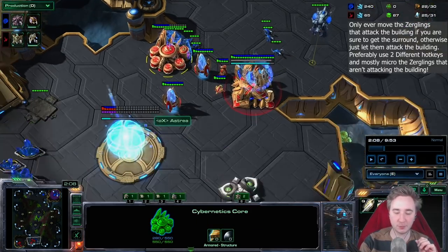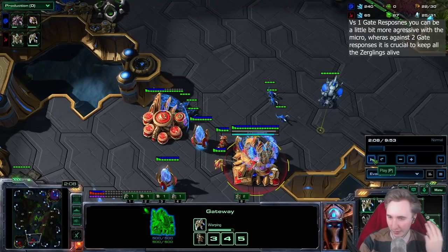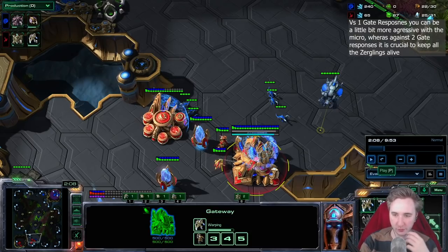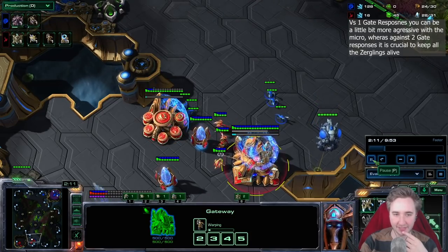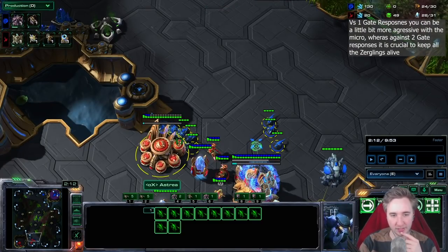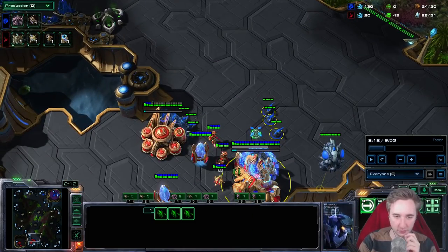I think the best way for you guys is to 12-pool very passively. This is a one-gate response, so usually you're going to be able to deal damage, especially on one of the three maps I mentioned — Drummond's side is also decent. Now he has the second zealot. With 8 zerglings, you don't really want to fight 2 zealots, even if you get the surround. So don't start to fight right away, just fake the surround. If you get a full surround, that's great and you can go for it. But if they start kiting and you only have 8 zerglings, you're going to lose a lot of zerglings.